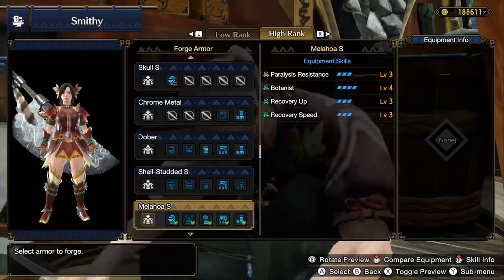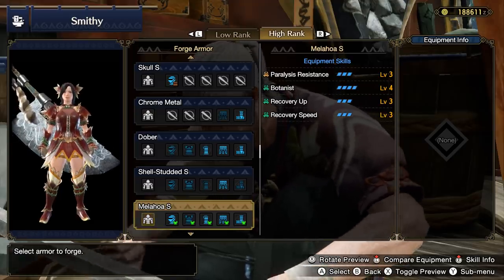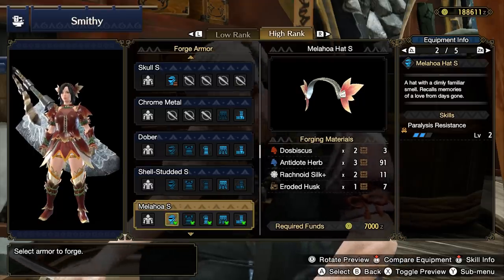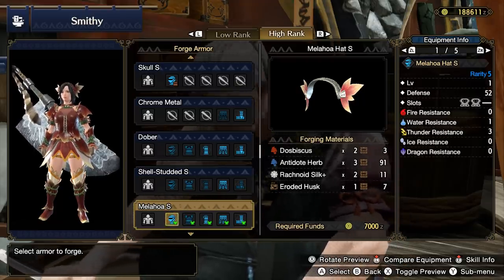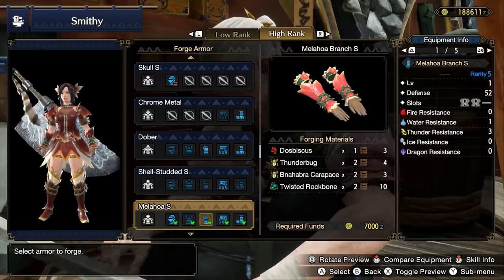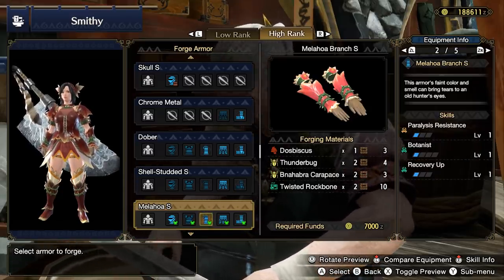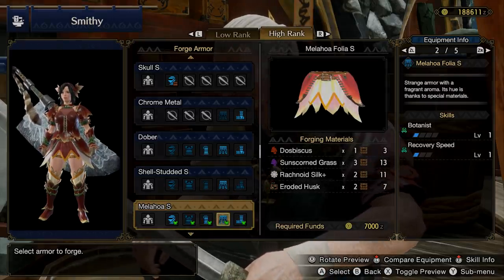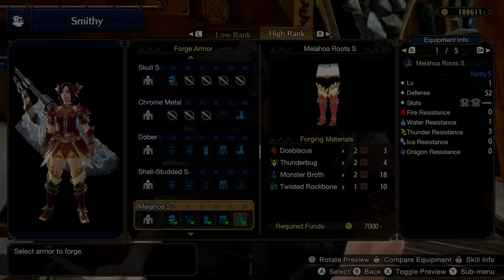Next up, unlocked by the Dosbiscus Plant, is the Melahoa set — a flowery, petaled type of armor that's all about recovery, resisting paralysis, and gathering. It's nothing too crazy, though it does fill all of those niches, and that's kind of neat to see. It's nice to have for perhaps eventual layered armor — please let it happen!